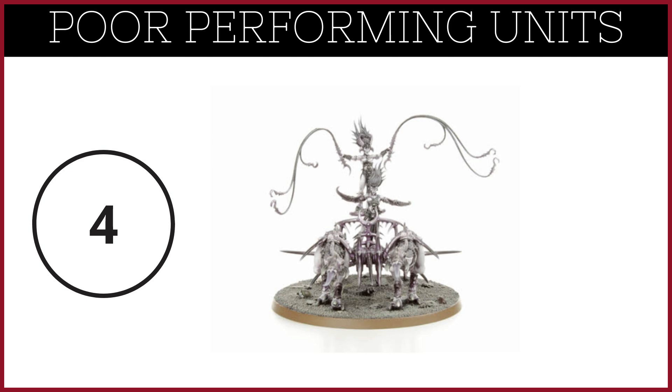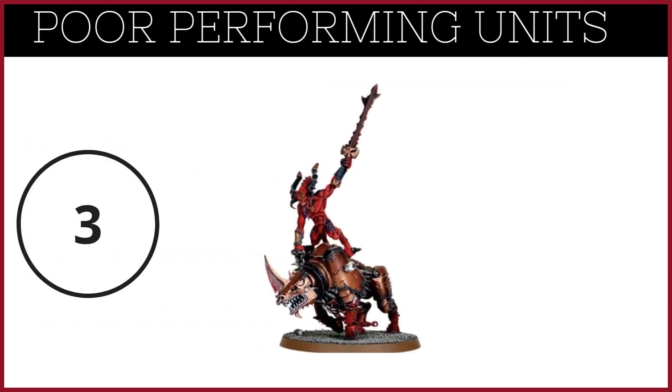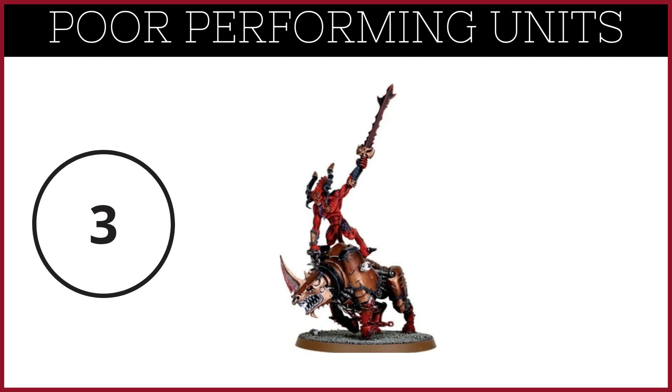At number three, it's the Skulmaster on a Juggernaut. Rubbish. Expensive. Yes, it does give little buffs for Bloodletters as a core unit, but it's just poor — absolutely poor. Why have him when you can have Skulltaker, who actually cleaves through characters and gives buffs out anyway? Rubbish in my opinion.